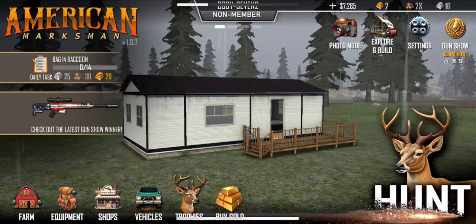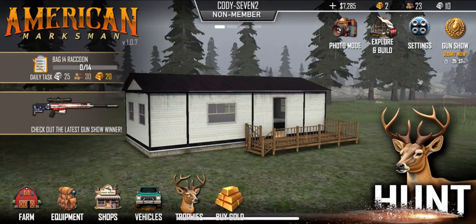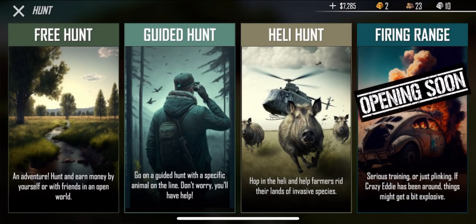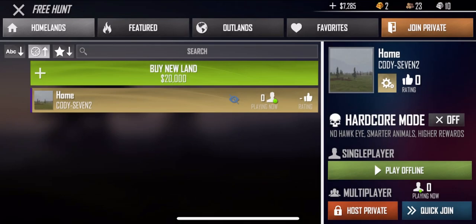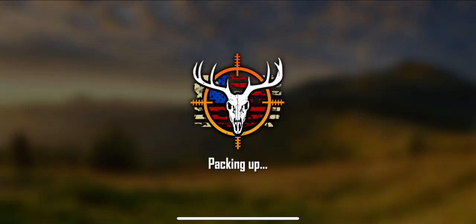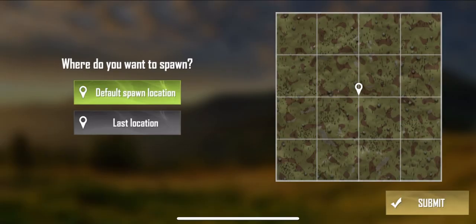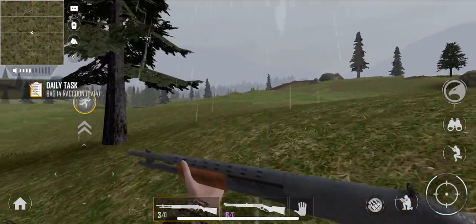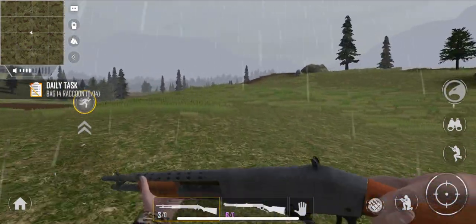We just got back from hunting the hogs. I want to try the shotgun on just a regular hunt and see what happens. Going to play offline and try guided hunt — actually, I don't want guided hunt because it would be hard to find animals there. Default spawn location works. We've got our shotgun with three bullets — that's not going to do us very well, but we're going to give it a shot.